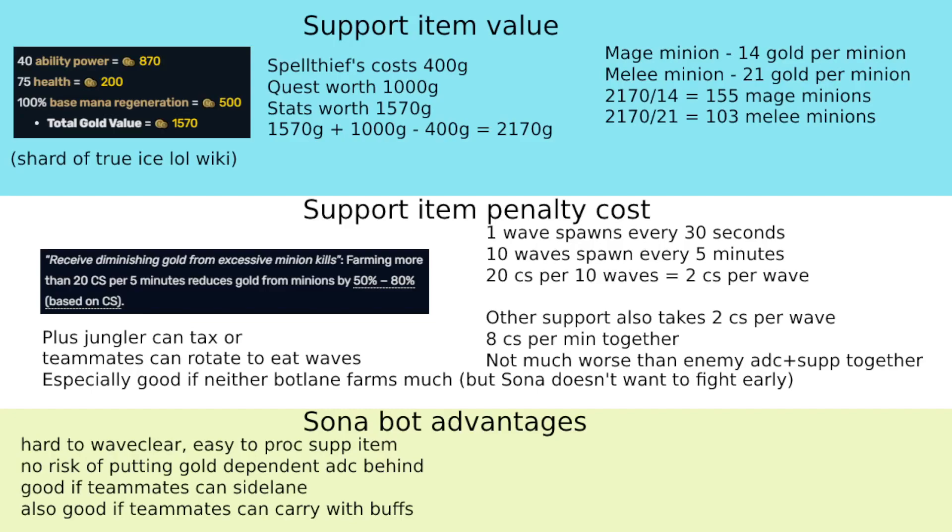Spell Thieves costs 400, and the quest gives you 1,000 gold, and the stats, which are all good on Sona, are worth 1,570, so overall it comes up to 2,000 gold.